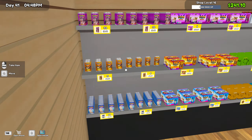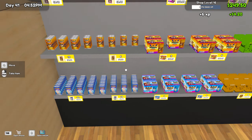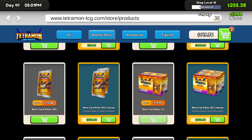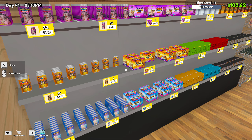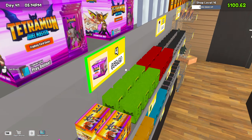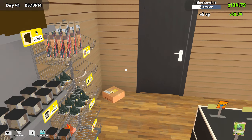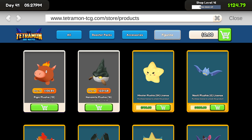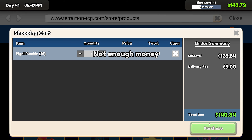We need orange cards - that looks like what we need next. Let's do that. I like not having it completely full - I probably need to get more of the flaming pig things too. If we can afford them, those things are expensive - they're like 135 but they sell for like 20 a piece. So yeah, I like to buy those. We got 135, so we're probably at 140 - may have enough. Not enough money, I'm 11 cents short.